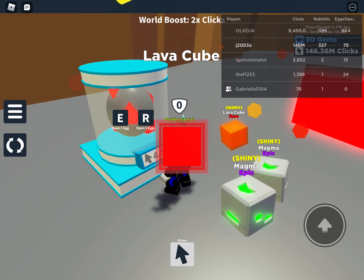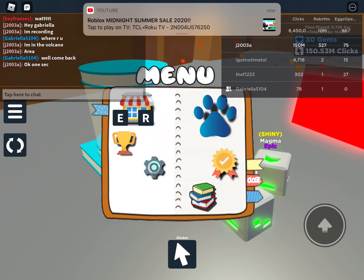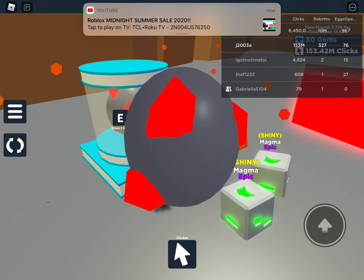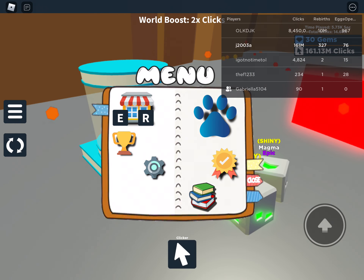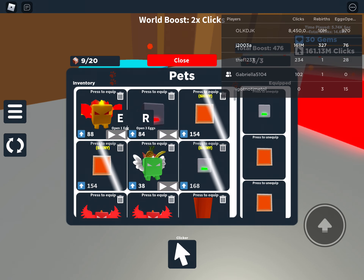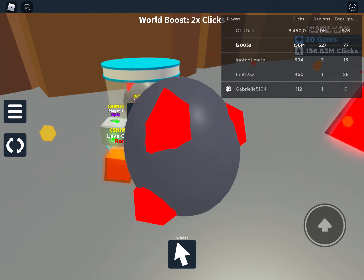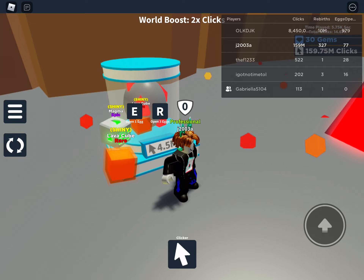We're at 145 million. We got a lava cube again — probably the most basic pet. Let's see if we can get more. We got another one. Hopefully a fire overlord, because I need the third one to be able to make it shiny. Let's just make these shiny. Which one am I using? I just deleted my pet — oof! I didn't even push delete, that's so weird. Let's get another pet. Got another lava cube — pretty basic.